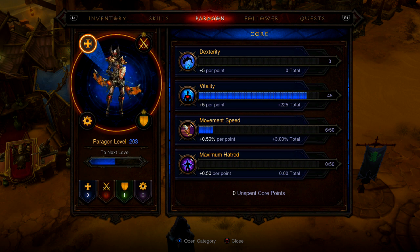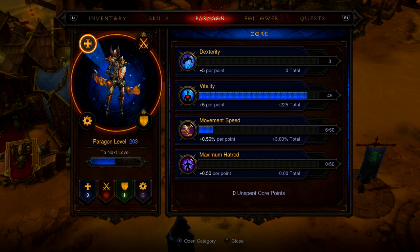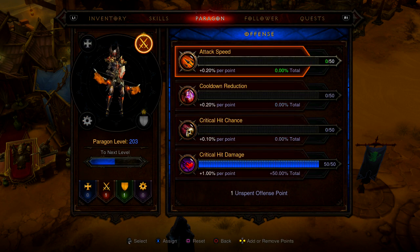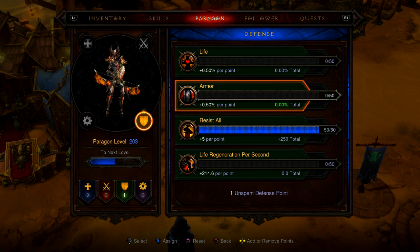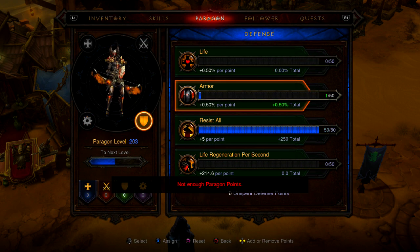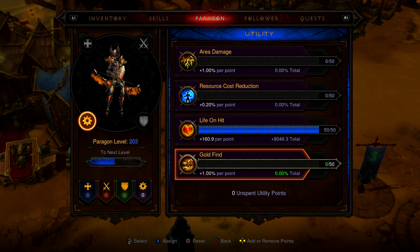Let's take a look at paragon points. Right now I have 22–23% movement speed, so I put in 3% movement speed for that and the rest into vitality — though I'm probably going to switch that to dex for more armor. I'm putting points into cooldown reduction and trying to hit that 10-to-1 ratio of critical chance to crit damage, so I put everything into crit damage. Next is resist all, which is a no-brainer, then armor, and everything into life on hit. Next I'll probably put it into gold find since I don't use a resource cost reduction stat.